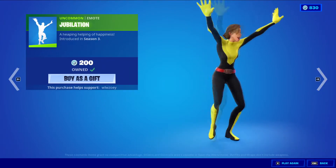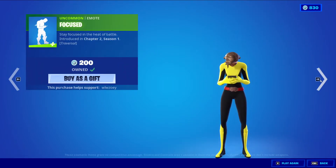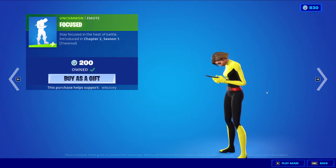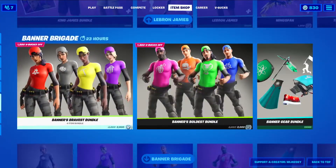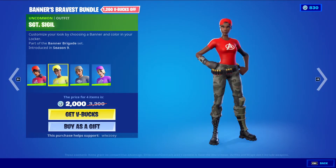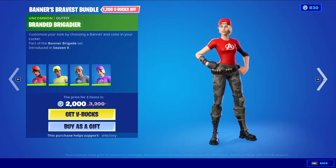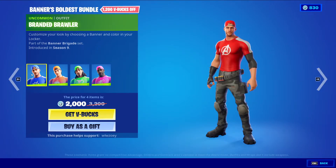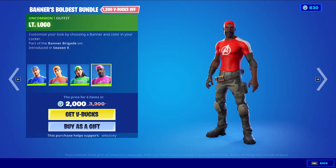Very cool. We have Jubilation, Focused, and here's the Traversal. And then LeBron James. Oh, Banner Brigadier's back — Banner Trooper, Sergeant Sigil, Marked Marauder, and Branded Brigadier. Then we have Branded Brawler, Symbol Stalwart, Second Shirt Sniper, and Lieutenant Logo.